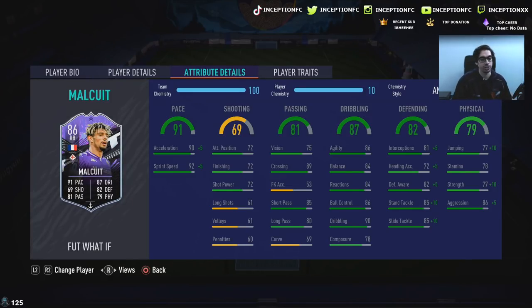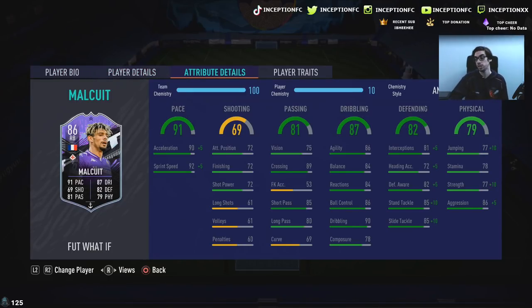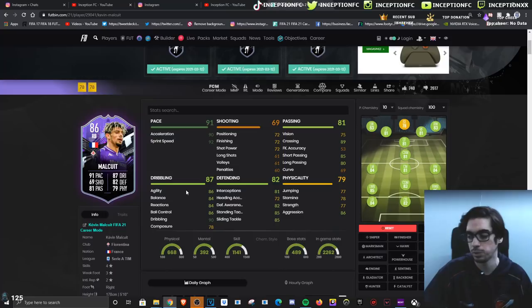Dribbling on the card for base card status is at 86, 84, 84, 86, 90 with a 78 for composure — which is okay for a fullback, especially considering the potential upgrade. He's a right-footed player with an average body type, which is fine in the fullback or center back position because they're defenders.